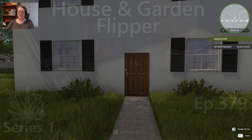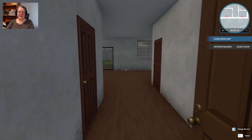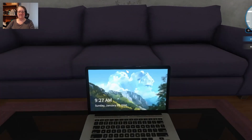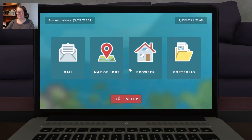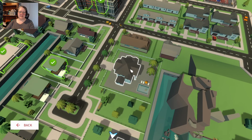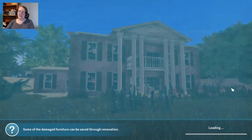Welcome back everybody to House and Garden Flipper, this is episode 379. We're heading straight back over to Moonrise Bay to get back into Jessica's fabulous mansion. This is the Luxury Flipper DLC — Jessica's Fabulous Mountain Mansion. We're halfway through it, let's resume the job.